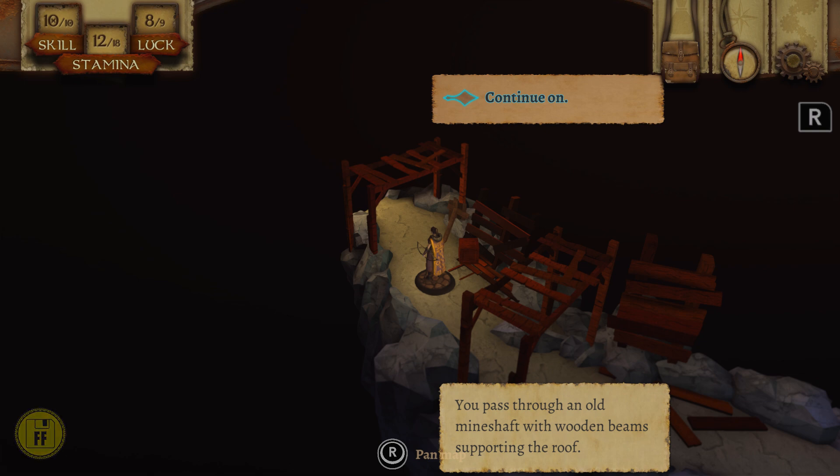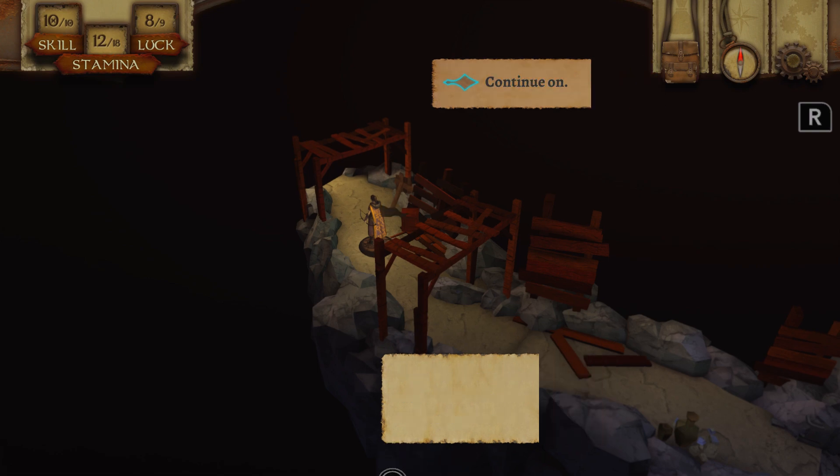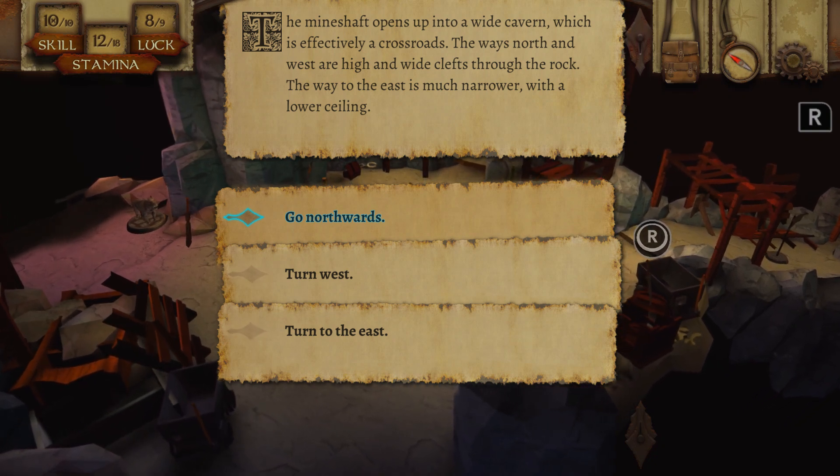We pass through an old mineshaft with a wooden beam supporting the roof — this is kind of new, I didn't go in a mineshaft area before. The mineshaft opens up into a wide cavern which is effectively a crossroads. The routes north and west are high and wide clefts through the rock. The way to the east is much narrower with a lower ceiling. And west — I see a dog or something over there.